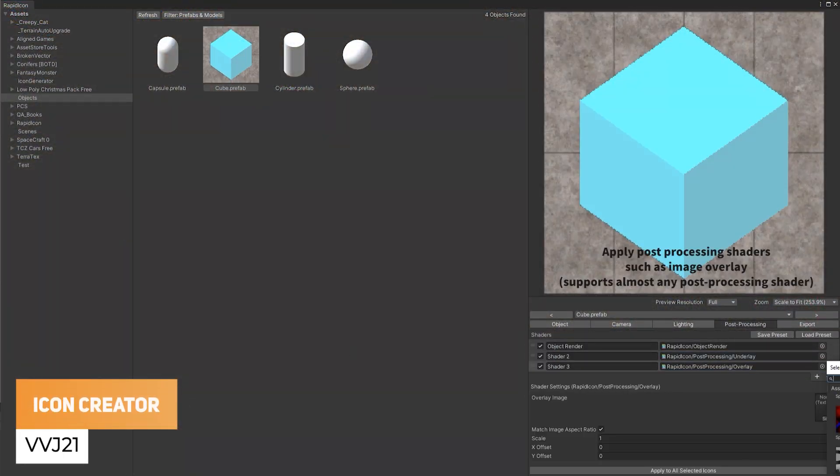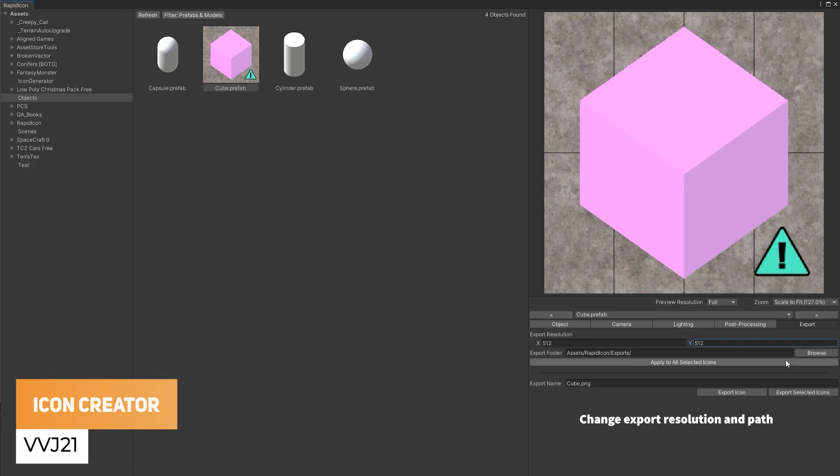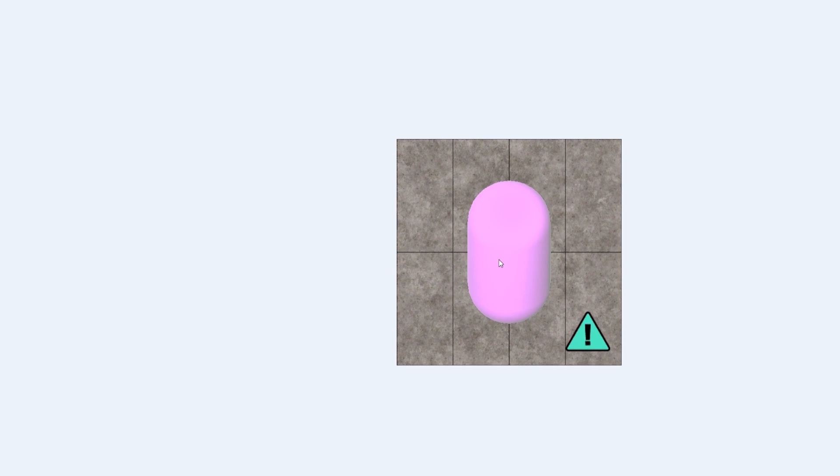VVJ 2.1 has got a tool with which you can quickly create icons, and I did make a tutorial — I'll put it down in the description — to show you different versions of icon creators which might be best for you.